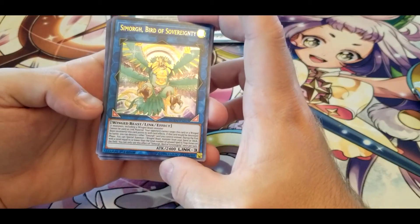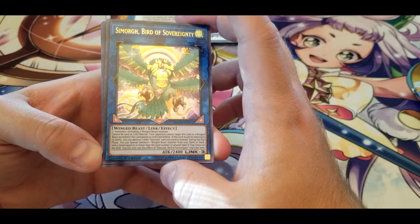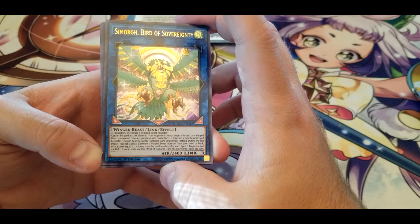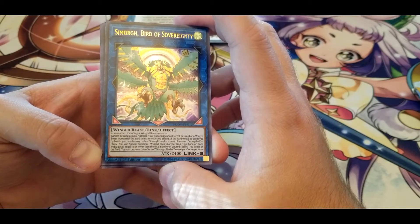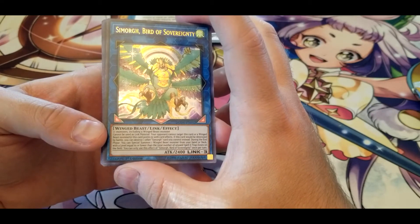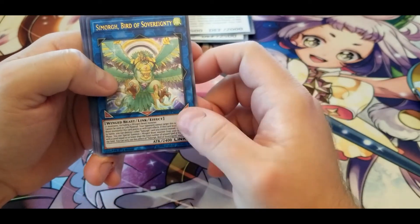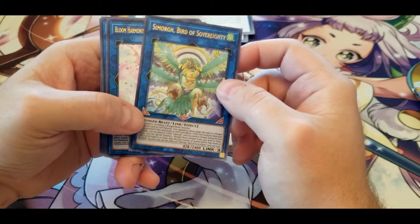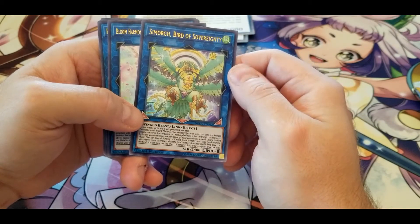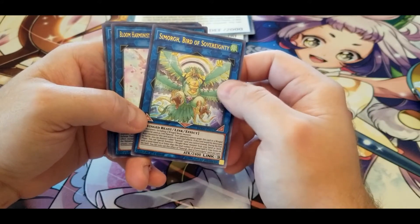Simorgh, Bird of Sovereignty — cannot be used as Link material. Your opponent cannot target this card or a Winged Beast monster this card points to with card effects. If this card would be destroyed by battle, you can destroy one other Simorgh card you control instead. During the End Phase, you can Special Summon one Winged Beast monster from your hand or deck with a Level equal to or lower than the total number of unused Spell and Trap Zones on the field. I'm not sure how many spells and traps you'd be running yourself, but it seems like a decent way of filling up your board — you'd probably be looking at least a Level 4 if you leave only one spell or trap.